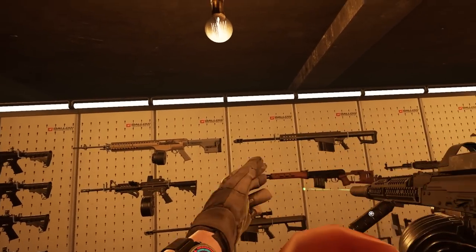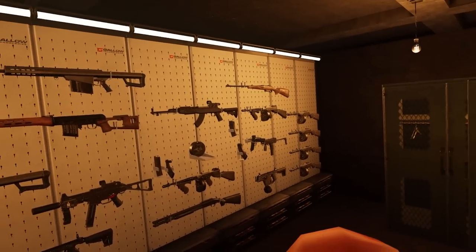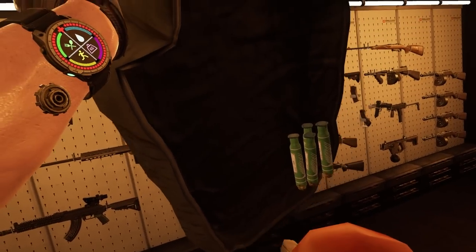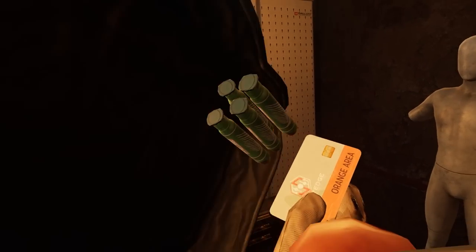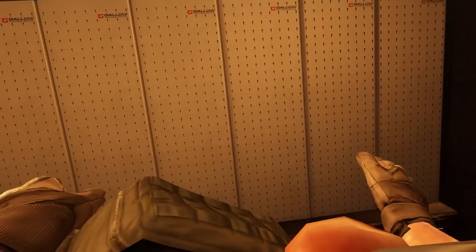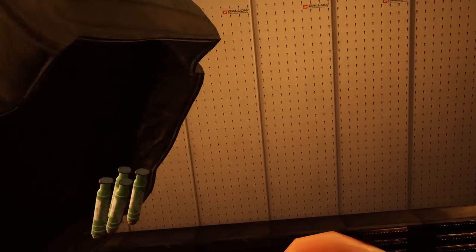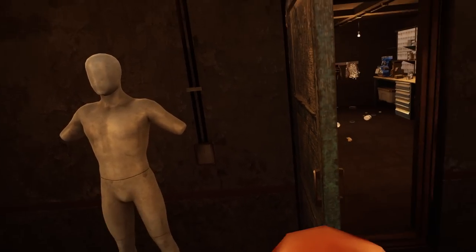Hello everyone, I am 2cryptic, this is Ghost of Tabor, and today I have a really fun video planned for us. I'm going to take three orange key cards into Missile Silo and save all the loot. We're going to see how much loot I can get, then do a follow-up video with three orange key cards on the island of Tabor and compare the two at the end of the second video. Make sure to check out the second video — thank you guys so much.